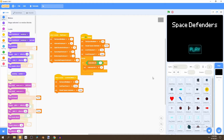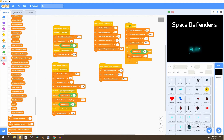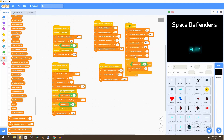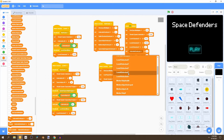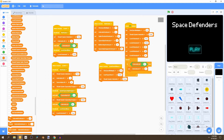Then we should go to our backdrop, go to variables, and bring out one, two, and three variables. We'll promote these right over here and change all of them to the levels we haven't added yet: level three, level four, and level five.